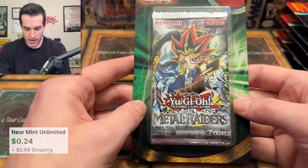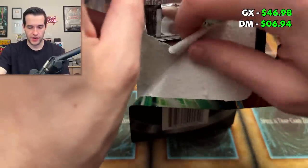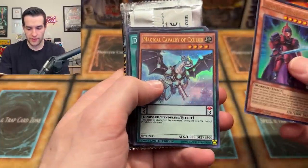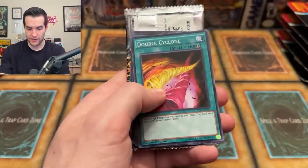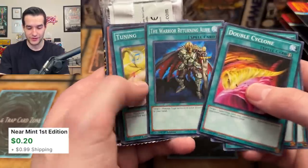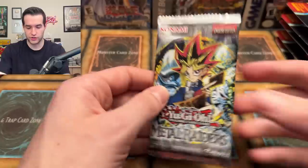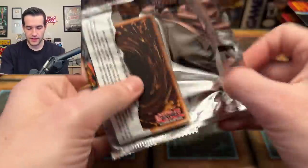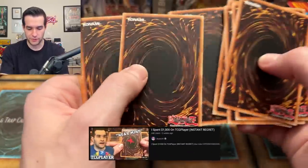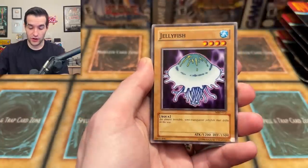We need you to pull something big — Metal Raiders. We have a Legendary Knight Hermos, Cavalry, Double Cyclone. The commons — Night Beam, hey, we invested in those. Tuning. Speaking of that, I need to do a follow-up video on our investment. Maybe we'll do that on Twitch stream soon and check in on the prices. That's a fun series where we spend a thousand bucks on TCG Player. You guys saw the star on the Fiber Jar — that rhymes.